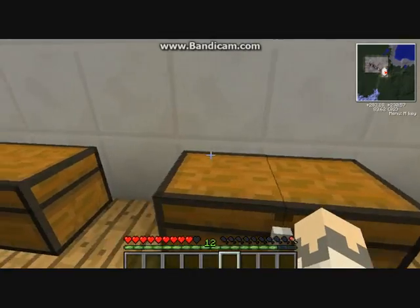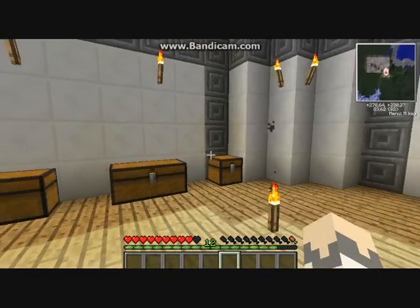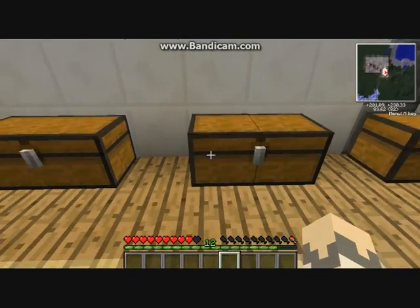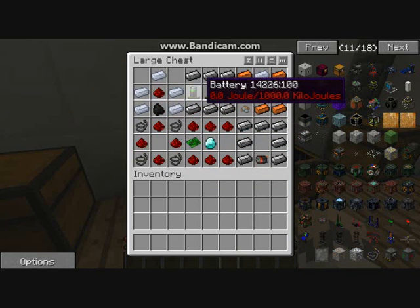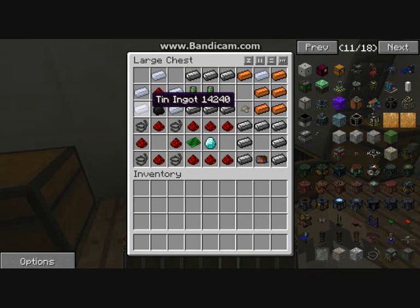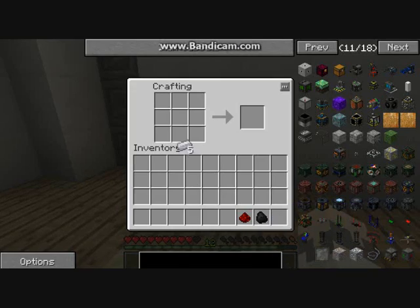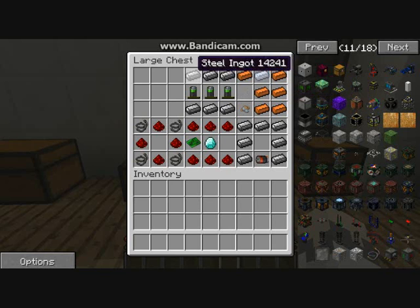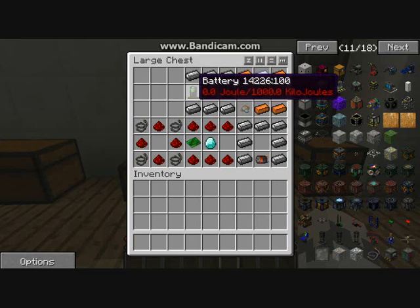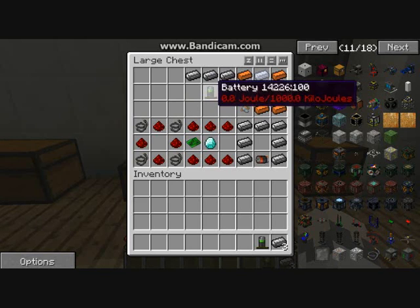That is your coal generator — one of your basic machines and how you start making energy. You stick coal in and it goes into the battery box. To make a battery box, first you need empty batteries. To make empty batteries you need five tin, redstone, and coal — five tin with coal at the bottom and redstone makes an empty battery. Then for the battery box itself, you need six steel — three at the top and three at the bottom — with three batteries.